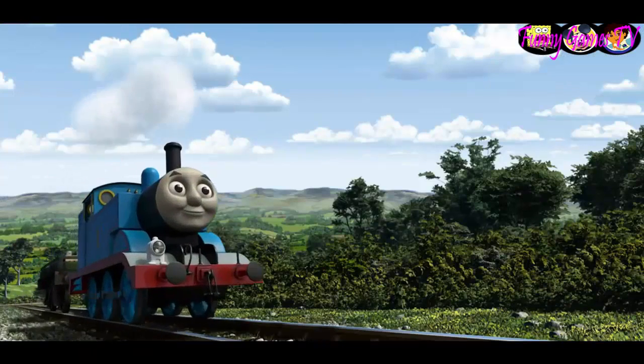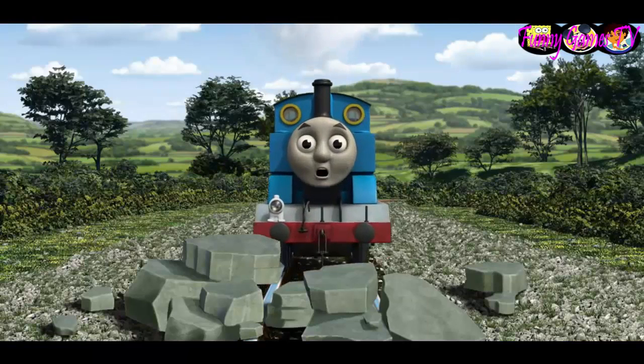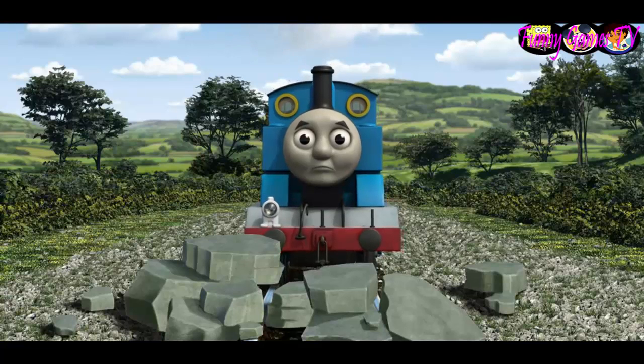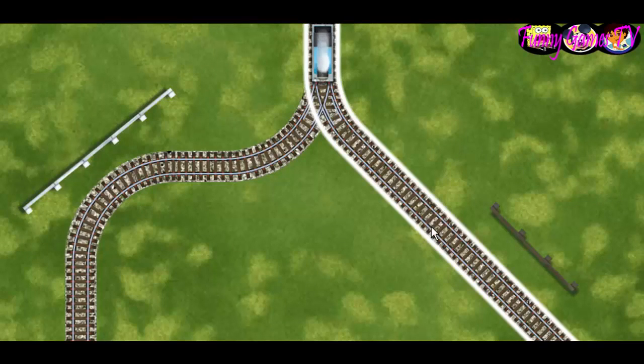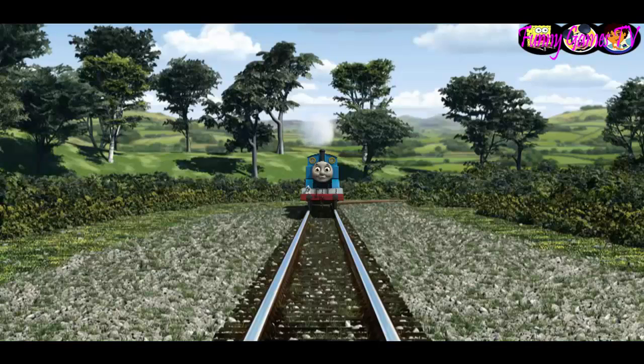Thomas went through the countryside. Suddenly the tracks were blocked. Thomas had to stop — he needed to go a different way. Find the track that goes nearest to the shortest fence. All clear.